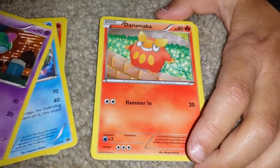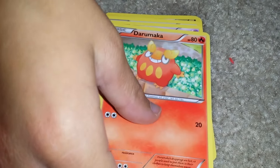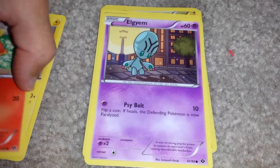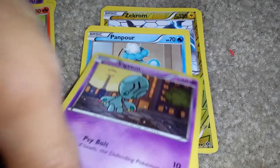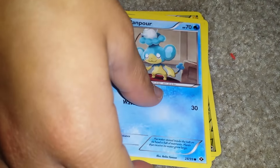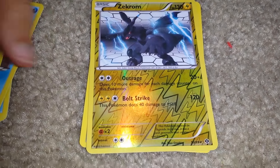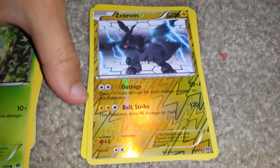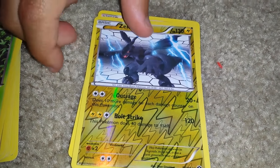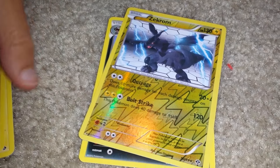Ralts is common. Darmaka — that one's a common. There's a card that evolves into something. Pan-Pour — pouring itself coffee. Is that like tea or coffee from its head? Oh my god, a Zekrom! From a Reshiram pack! Does 120 — pretty awesome. It's a rare holo. Reverse holo? Yeah. Can you put that one in a special pile?